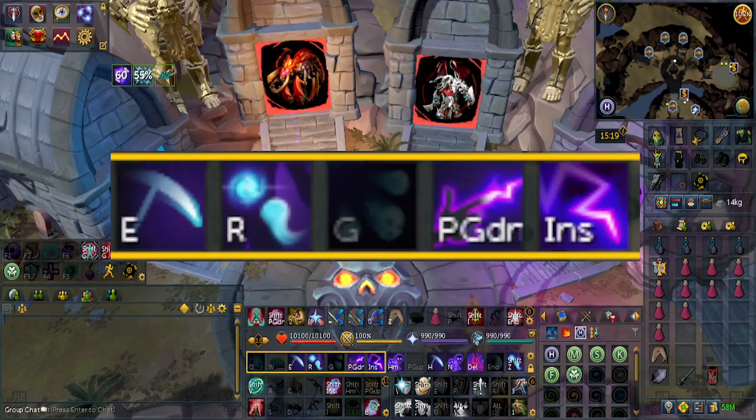For the Revolution Bar, you will need these five abilities: Spectral Sight, Soul Sap, Volley of Souls, Finger of Death, and Touch of Death.